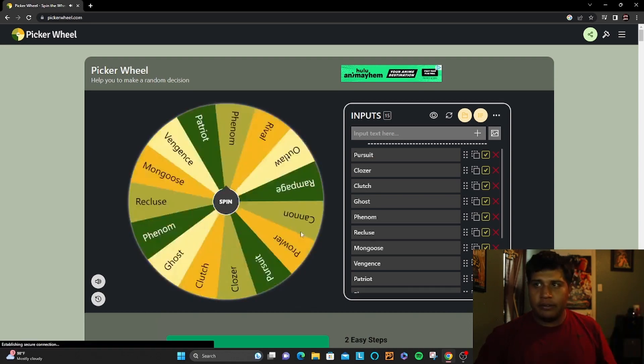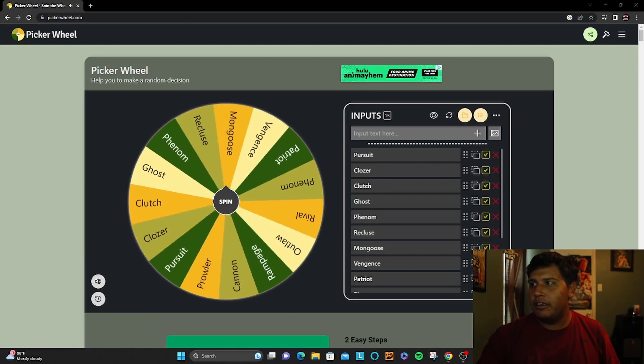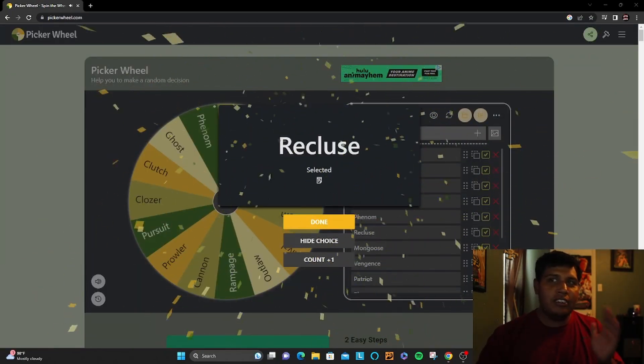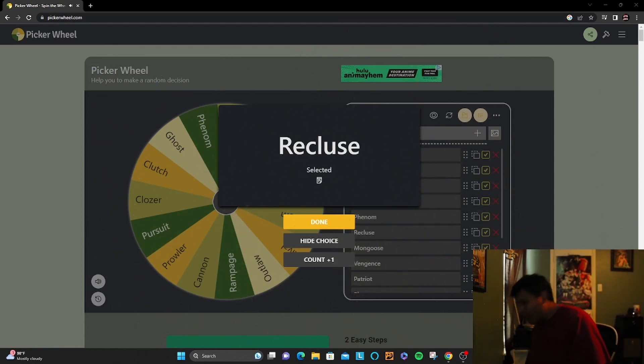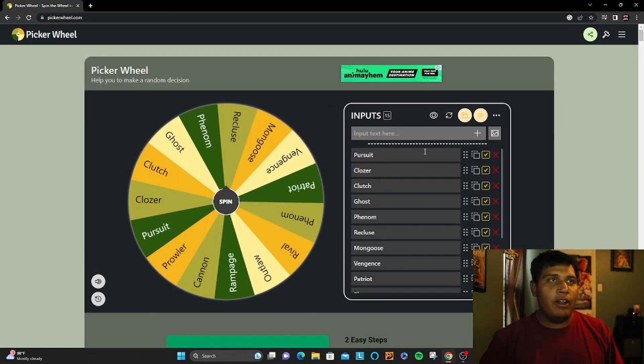The first disc we'll be taking is actually the Recluse. I only got one Recluse, so we're gonna be taking this Grinder Recluse — that's gonna be our first disc. Not a bad pick, easy forehand disc.